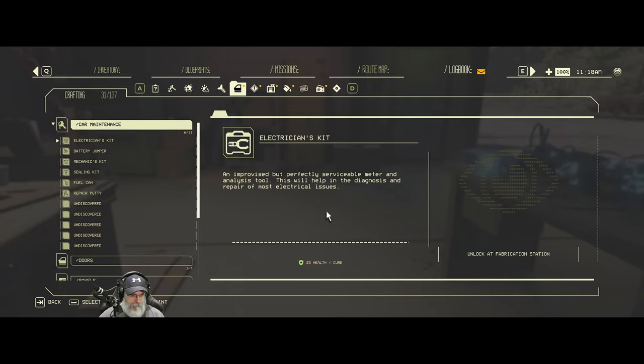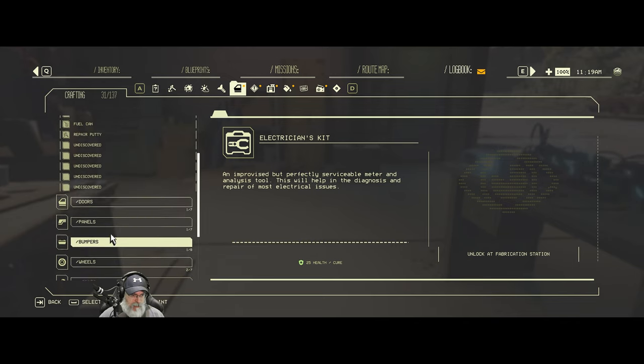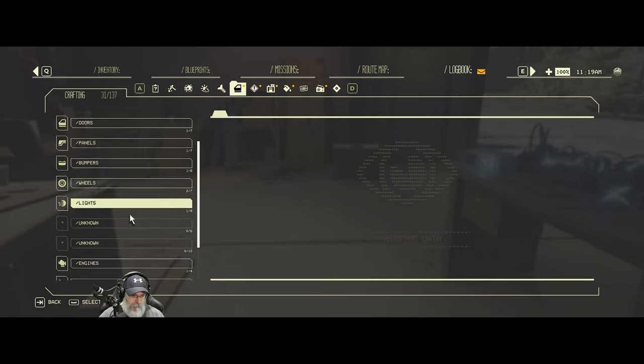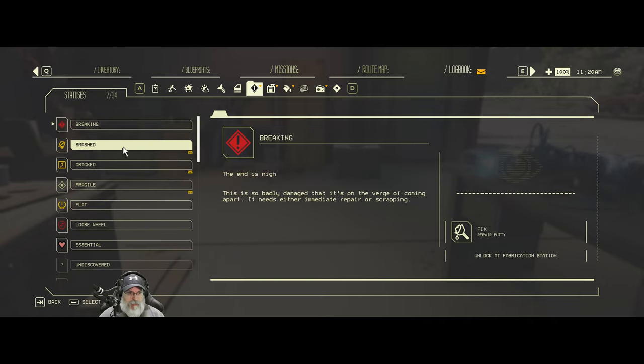We've got car maintenance - electrician's kit. We came across one of those at some point. This is a meter and analysis tool, but it didn't work on the headlight because I tried it on there. I'm sure we'll figure out its use at some point later on. Utilities - seat rack: if nobody's going to be using those back seats, you may as well mount something there. I built the rack itself - I'm not exactly sure what we put on it, but it'll probably be storage.